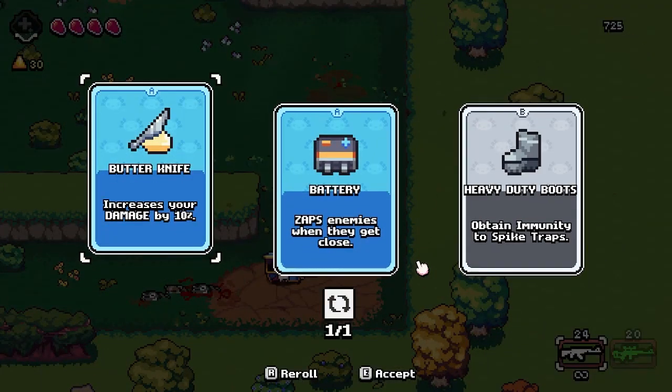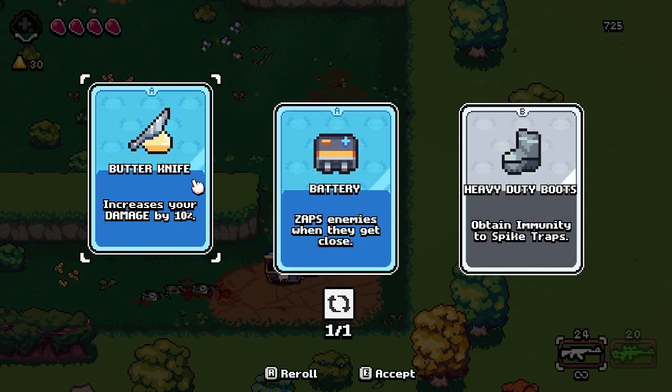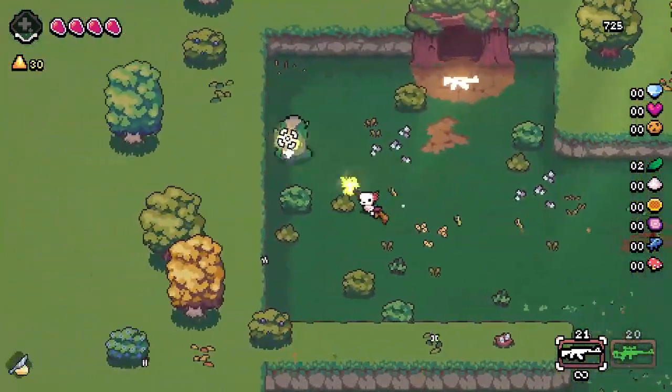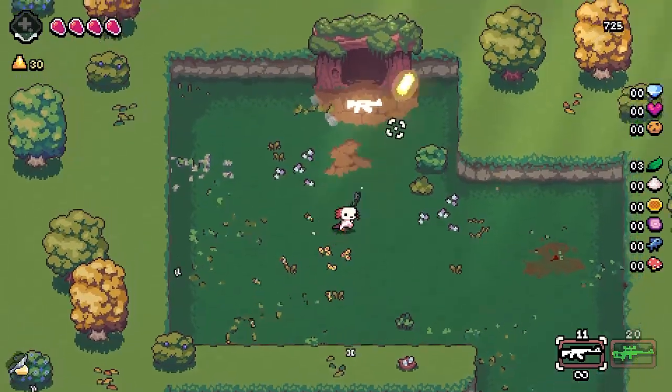What relic do we get? I think we're just gonna take the Butter Knife — straight up damage increase, 10% damage increase. It's not a lot, actually quite low, but it's better than nothing.